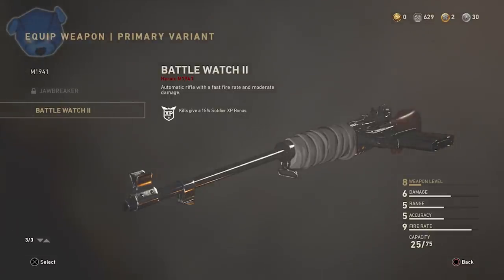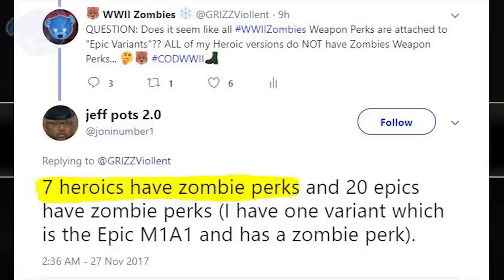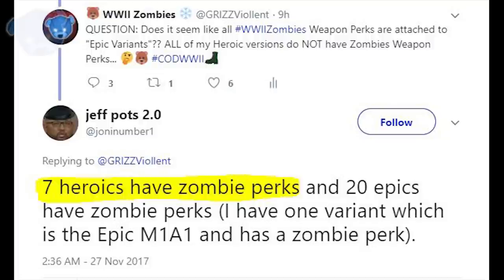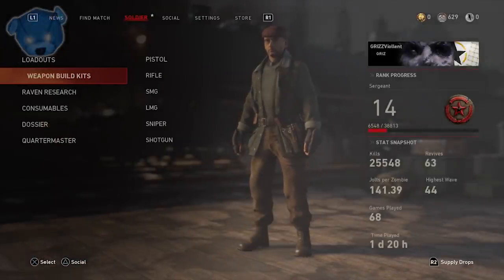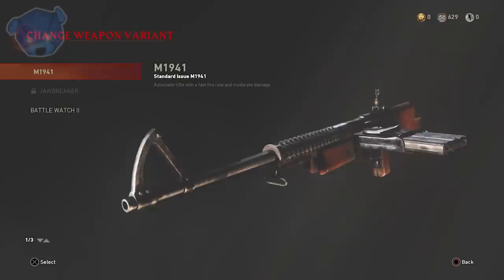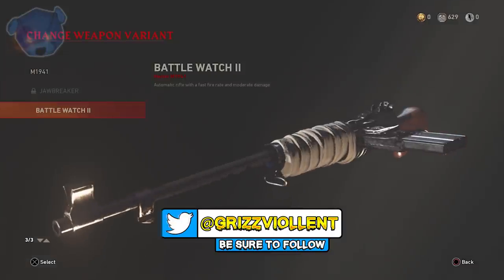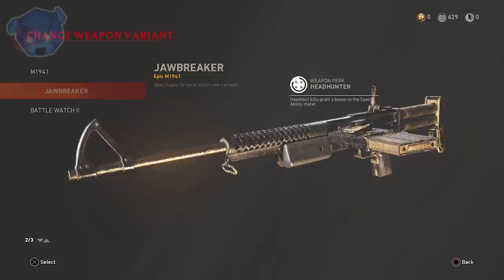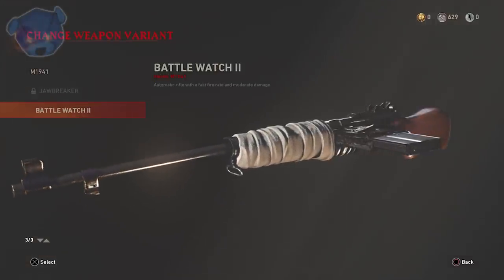A man named Jeff Potts 2.0 messaged me on Twitter saying there are seven heroics that have zombie perks — shout out to him. I wanted to include that because out of all my research, not one heroic weapon has shown a zombie perk to me. So we're going to move forward with the understanding that heroic weapons at this point don't have zombie perks, but there is a slim chance — this man has a testimony.